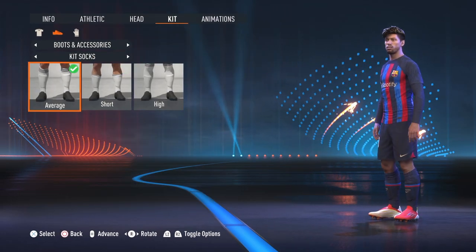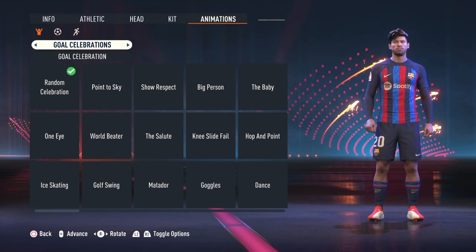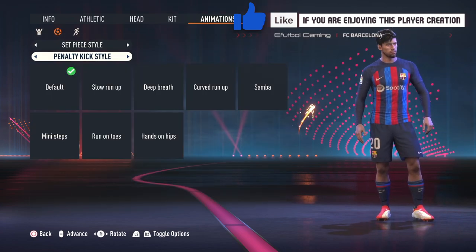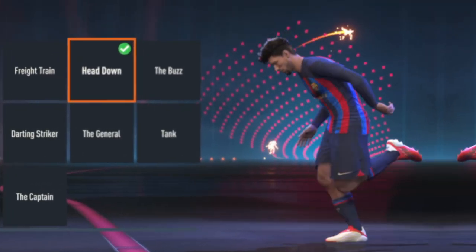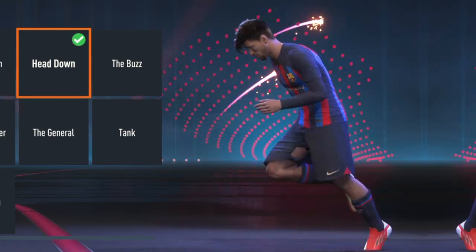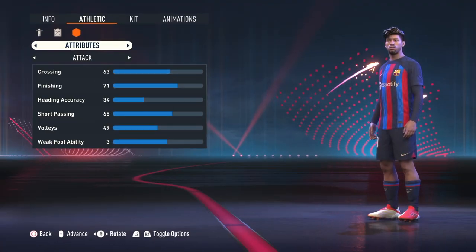For animations, goal celebrations are on random, free kick on default, penalty kicks on default. For running style we've got the head down. I know it looks a little exaggerated there, but trust me it's gonna look just like him when you play — because that's how he dribbles, with the head down. Very characteristic of him.